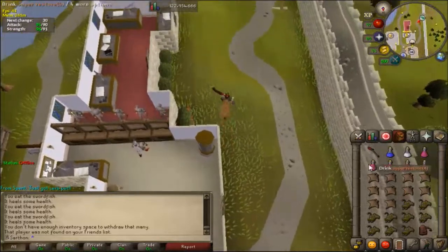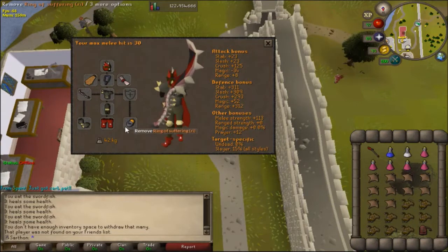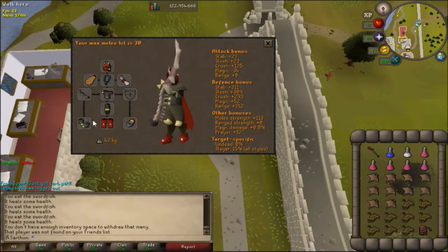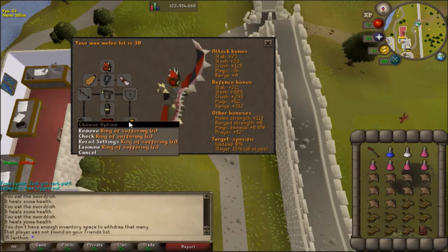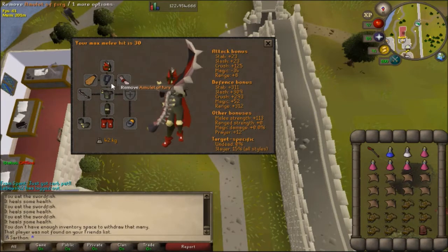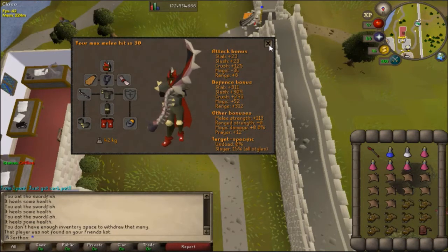So that's my inventory setup. These would of course be regular prayer pots. And then my gear — you may want to switch this out for a Berserker imbued. My Berserker is not imbued, so I'm just bringing the Ring of Suffering. I'm also not bringing a super defense pot, so I feel like that extra defense may be better. Truly, it's just preference. And of course, if you don't have a Fury, you can switch that out for a Glory.